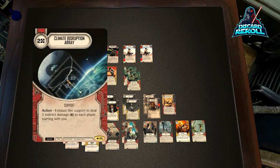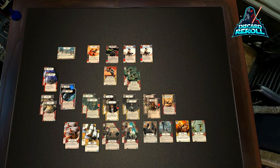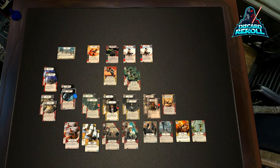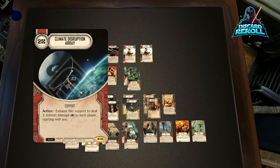Something that's going to deal ourselves indirect damage is Climate Disruption Array. Aphra decks used to sit at around 26 or 27 health in the Snoke variant. With this, you're sitting at 31 health — huge with other ways to keep our health pool high. You could just tap this every round and keep putting on the pressure. It's really great into Mill because it's something they can't interact with unless they remove it from the board — just two damage every turn. Super in love with this card, especially with an Aphra deck at 31 health.